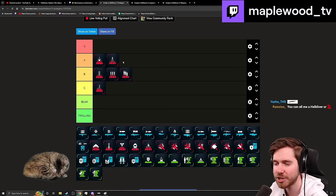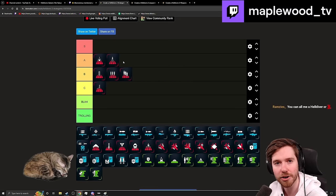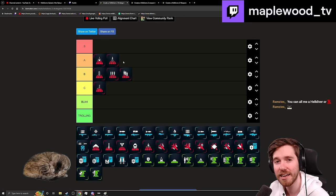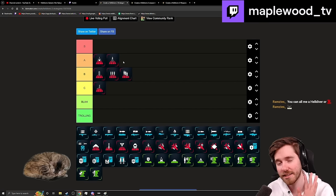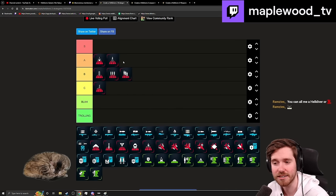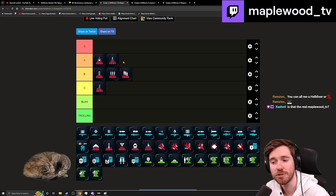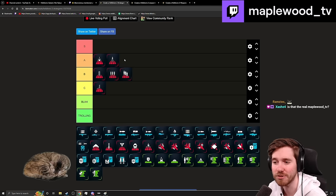Orbital Laser is a solid A choice. The reason I don't put it higher is it gets stuck on Chargers and Bile Titans and doesn't kill a Bile Titan super efficiently unless you shoot the underbelly to assist it or crack it open so the laser does more damage due to missing armor. It's fantastic for general ad clear against tier 1 to 3 bugs, but takes too long to kill a Charger or Bile Titan, so it doesn't deserve the S rank it gets in bot missions.